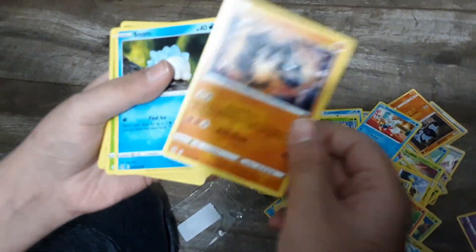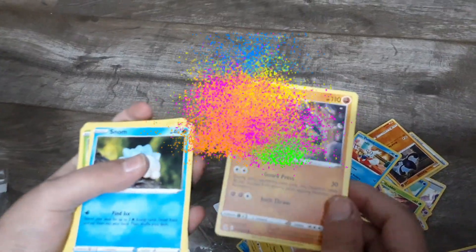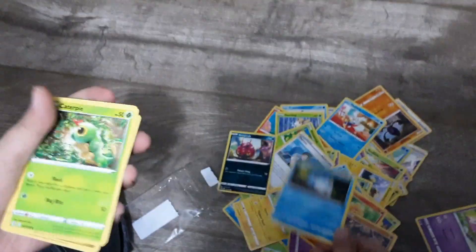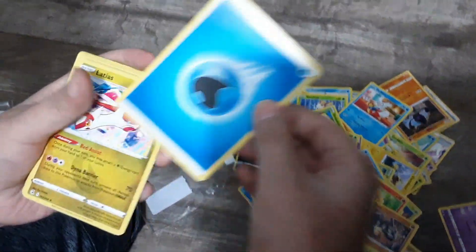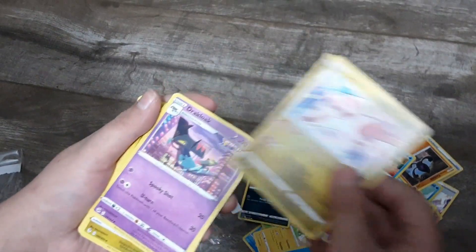I got something I've been hunting for — Onix! He is worth an amount that I don't know. Snom, Caterpie, Water-type energy, and a duplicate of Latias.